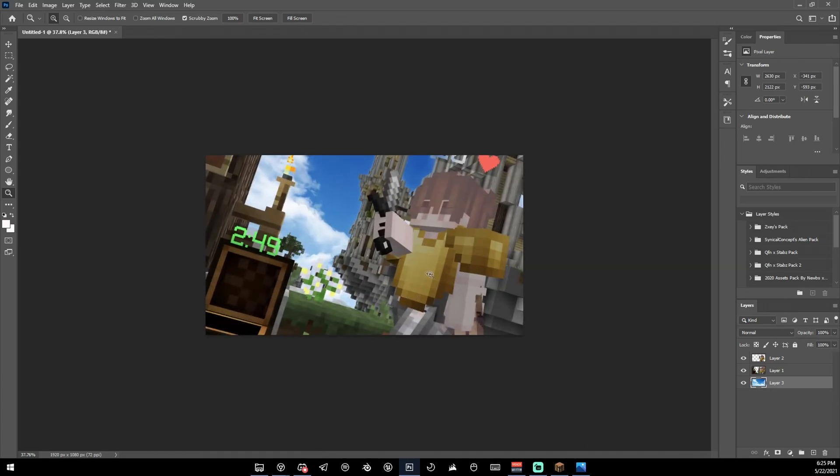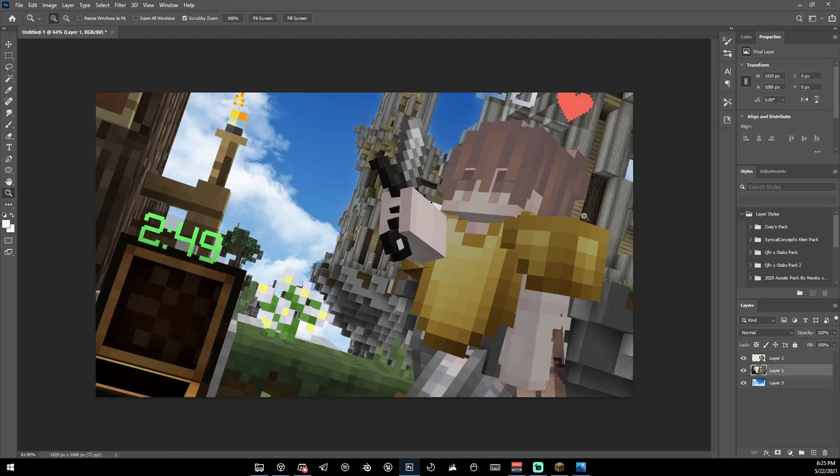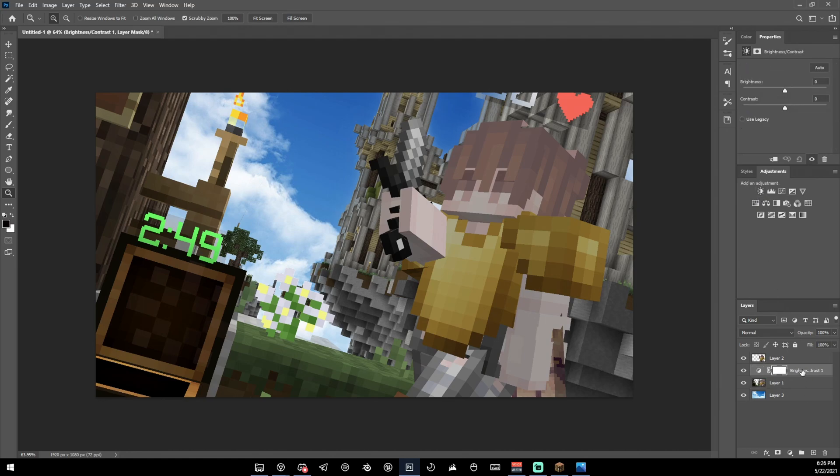Go to Adjustments and we're going to add a Brightness and Contrast along with a Vibrance. First I'm going to put it on the sky — it creates a layer — and I'll move it on top of the sky so it only affects the layers under it. I'm going to increase the brightness a little bit, then add a Vibrance and increase the vibrance and saturation a little bit.